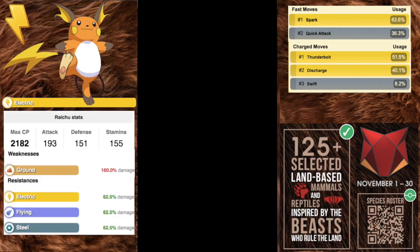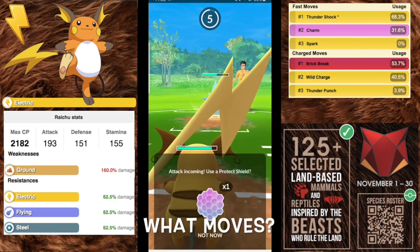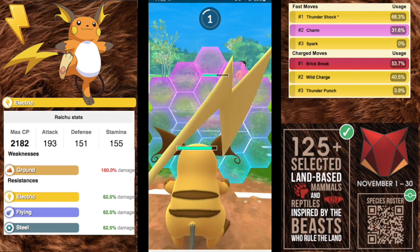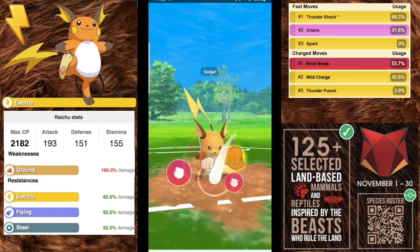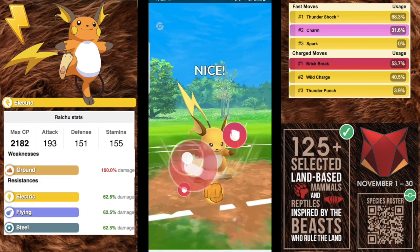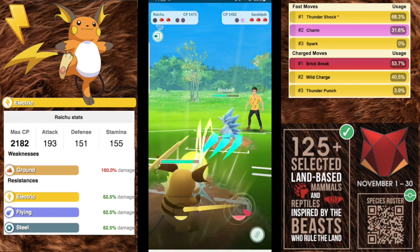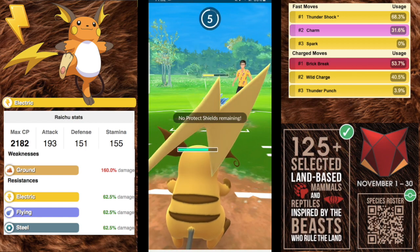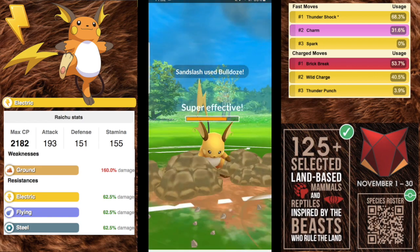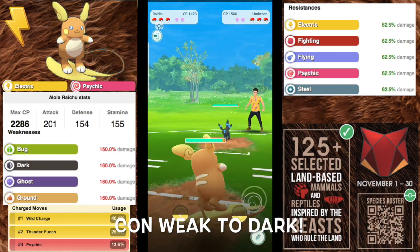Next we have Kantonian Raichu with an attack of 193, defense of 151, and stamina of 155 — a pure electric type, only weak to ground. You can have a legacy Thundershock one to charge up moves faster, you can surprise people with Charm, or go with Spark. For charge moves you're going to want Brick Break for coverage on normal types and things weak to fighting like ice, and Wild Charge. Brick Break and Wild Charge is the best bet.